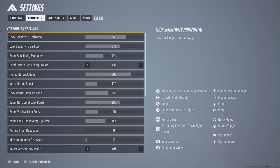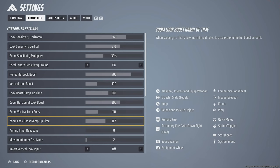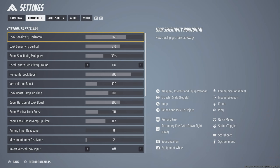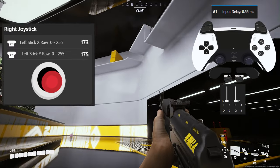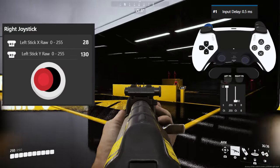In the controller section, Look options control your camera speed when not aiming, and Zoom options control ADS sensitivity when holding L2. I typically keep camera sensitivity much faster than aim in most games so you can rotate faster when not aiming. For this game, vertical felt a bit too fast close to horizontal sensitivity, so I prefer to keep it lower than horizontal. Zoom sensitivity at 100% gives you the same speed as camera when aiming, but lowering it makes it slower. 30–35% felt okay to me for now.